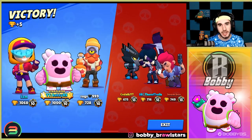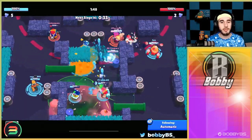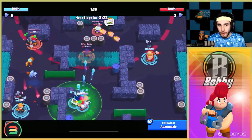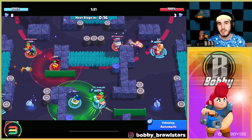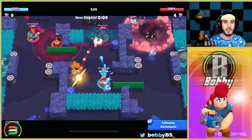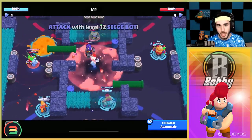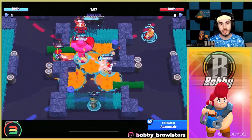Coming in at number three we have the OG original defensive brawler: Pam. Pam has been in the top five defensive brawlers for siege bots forever since siege was a mode, and it's going to continue staying there because it is just basically made for defending siege. Usually in these games we give the opponents the first bot to show you the defensive strategies — with Pam it's pretty simple, you kind of just shoot the bot as it's coming down the map, shooting it over and over with really high DPS.